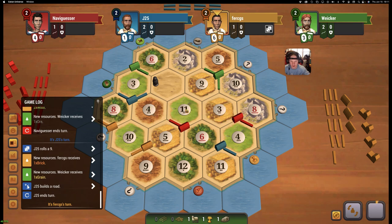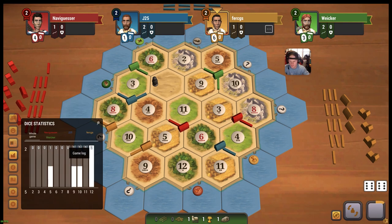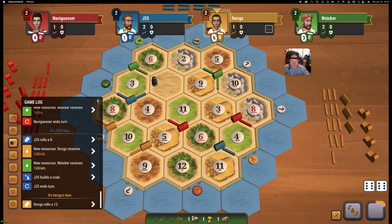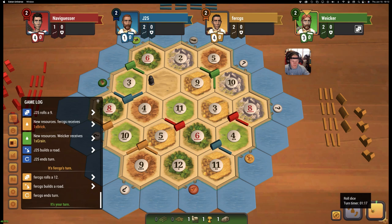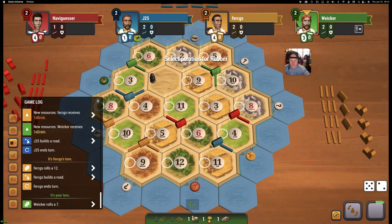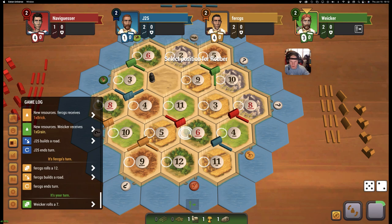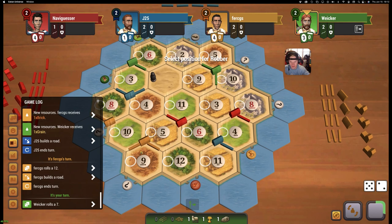Blue wants to get on that 4 again. Two 12s already. If we can get on this 8-10, we'd be on 3-5-6-8-9-10, which is really everything besides 2, 12, and 11. Red's in a dangerous spot — maybe we just block the 6-wood. Red doesn't have brick though. There's going to be so much wood in the game anyway — maybe the 9-brick.